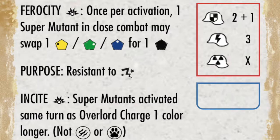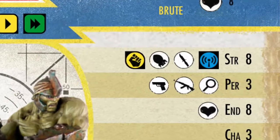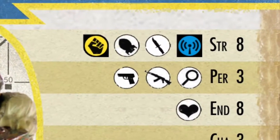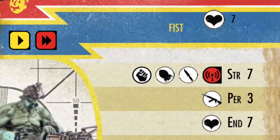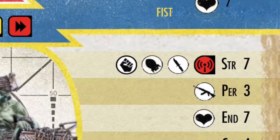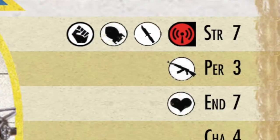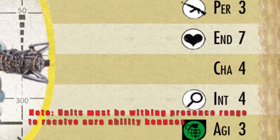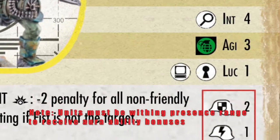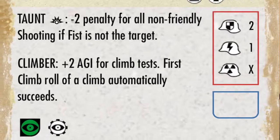Brutes are also a great option for big guns despite being a very melee-focused unit. With a strength of 8 they're going to hit damn near everything they aim at. Fist, a unique unit card, also gets an honorable mention for big guns with a strength of 7 making him very effective. Fist also has a very cool aura ability which gives any shots not directed at Fist a minus two penalty if he is within red distance of that attacker.